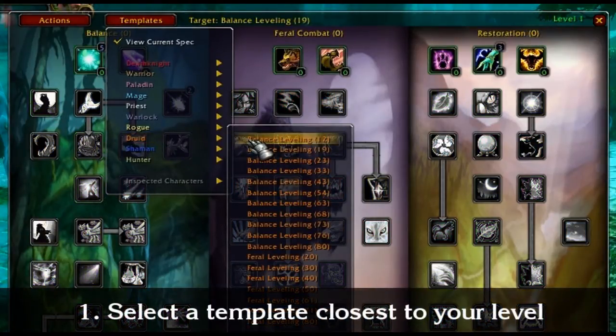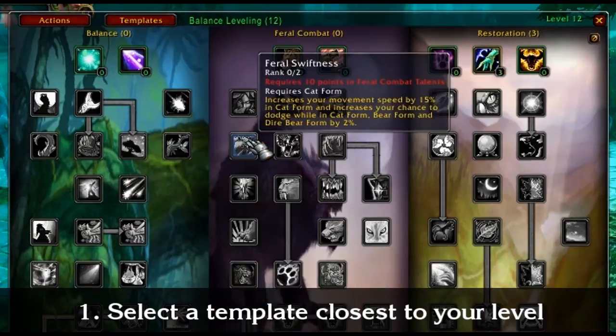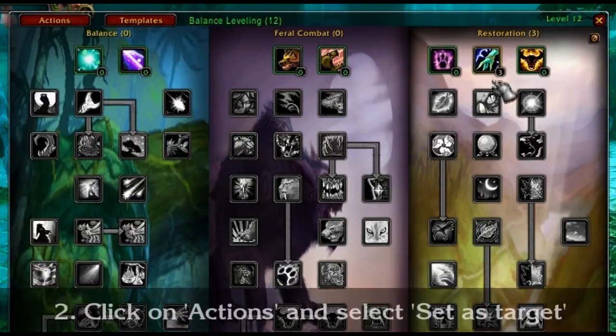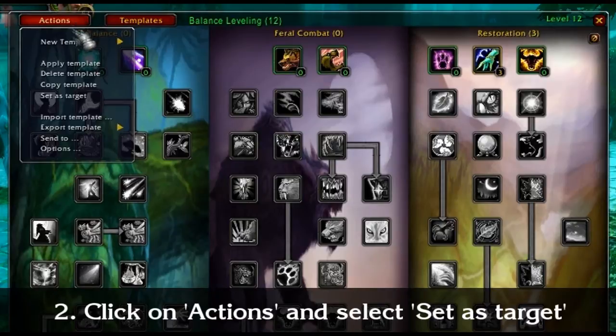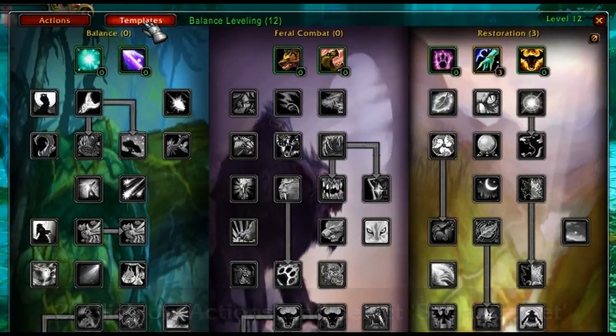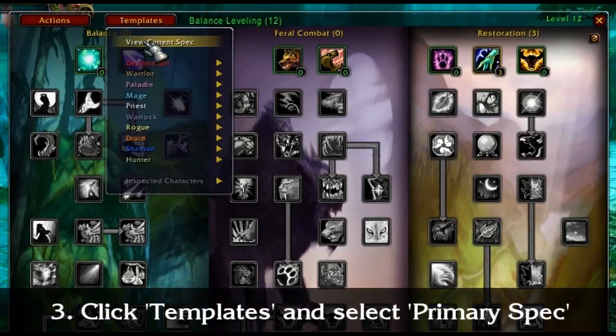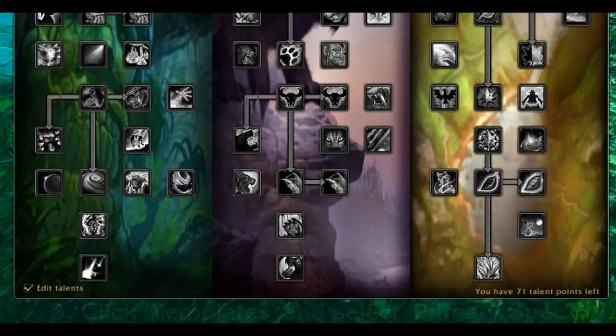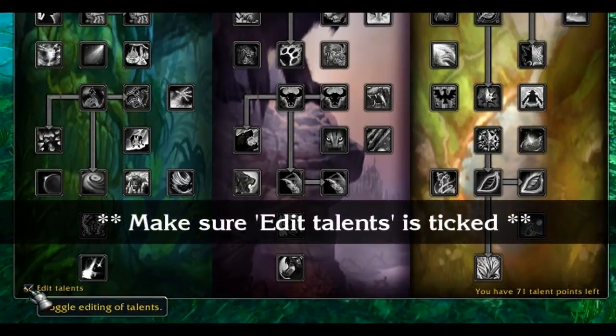You can use this guide in 3 steps. First, select a template closest to your level. Then click on the action button and select 'Set as Target.' Now that you've done that, click on the template button again and select 'View Current Spec.' Make sure the 'Added Talent' box is ticked in the bottom left corner. Now let's start adding points.